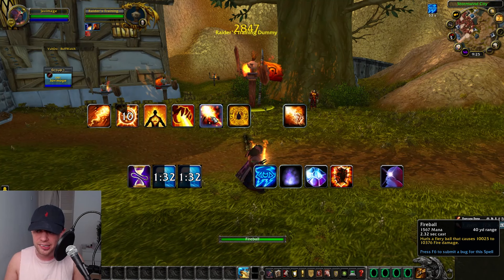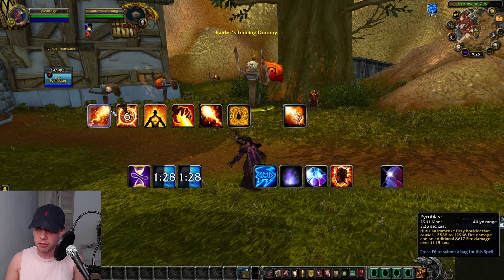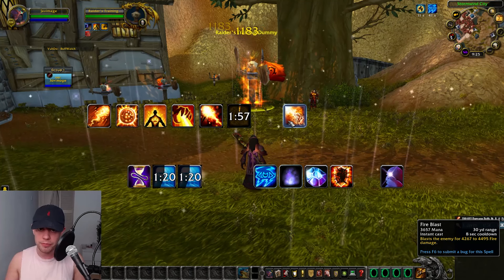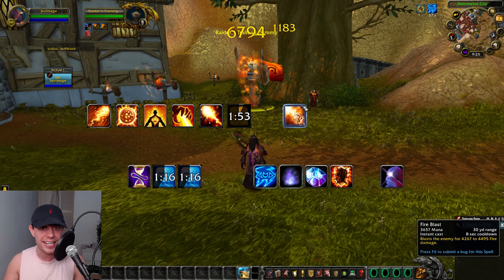We're using Fireball as our filler spell. Whenever we get a huge crit with Pyroblast or Fireball and have Living Bomb up on the target, that's when we want to use Combustion. Whenever we get a proc from Fire Blast, we're going to use that to spread damage to other nearby targets in AoE.